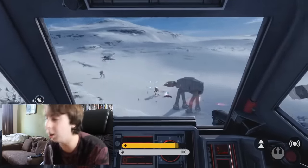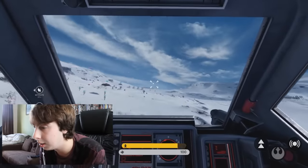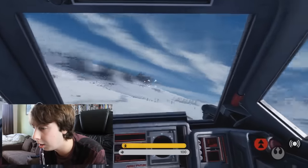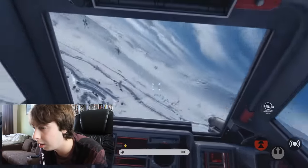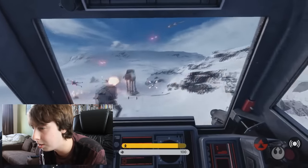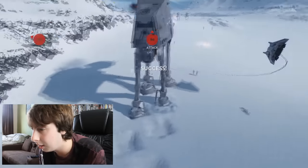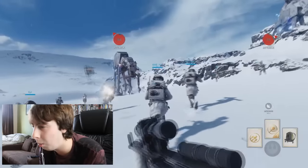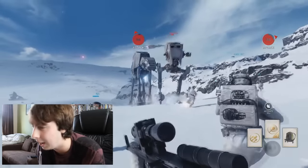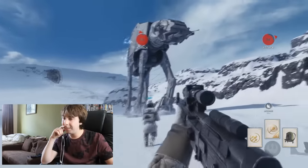This actually just looks like Episode 5. The walker is exposed - focus all firepower on it. I was saying that the maps are quite small, but this looks quite large actually. There's some people commenting about why are the X-Wings and so on - it's a game at the end of the day, but it's just beautiful. Imperial walker has been taken out.